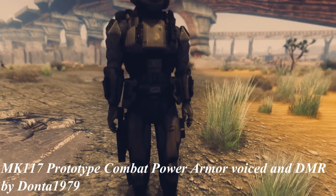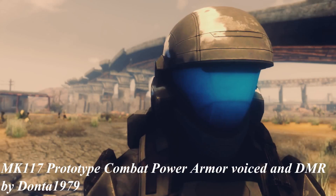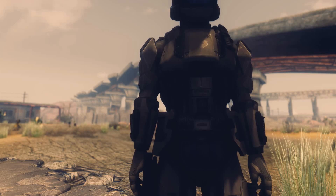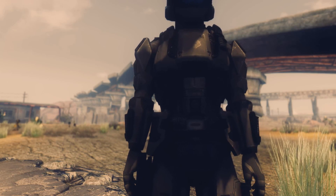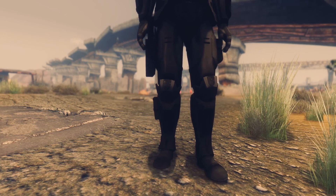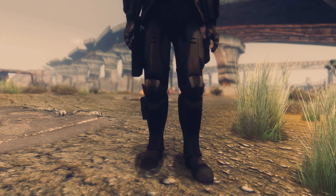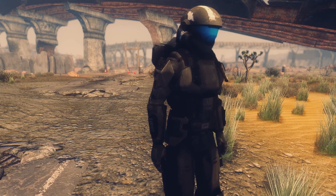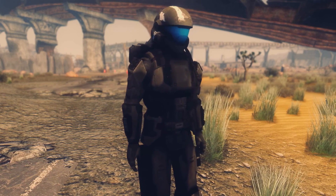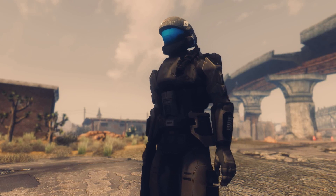Moving on, we've got two armor mods. First one is MK117 Prototype Combat Power Armor Voiced and DMR by Donta1979 — phew, that was a long name. You can find this armor at a Vertibird crash site located near Searchlight Airport. This armor comes with a lot of unique things like unique textures, unique meshes, and a unique voice. It also acts similar to some other armors that distribute stimpacks to you.